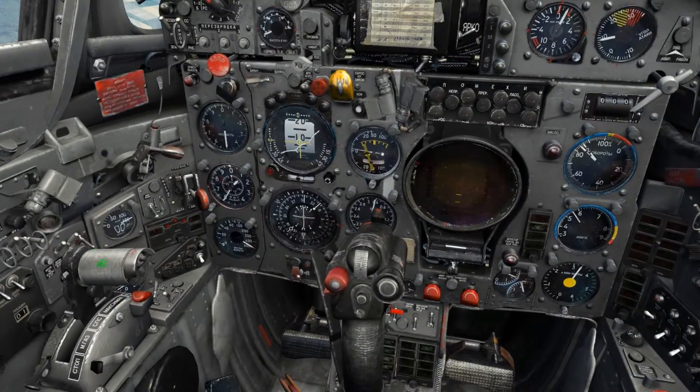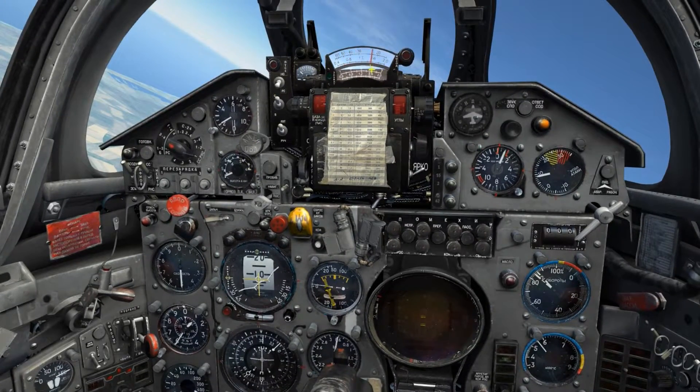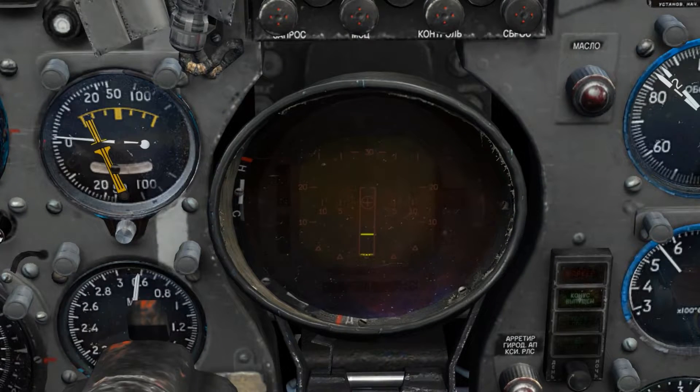The yellow horizontal dashes are the target designator cursor which can be slewed for range using the throttle grip. As the TDC is slewed we're able to see the range indicator on the ranging scales is moving with it. The three horizontal marks along the left side and top of the display at 10, 20, and 30 are the respective range indicators when in search mode.